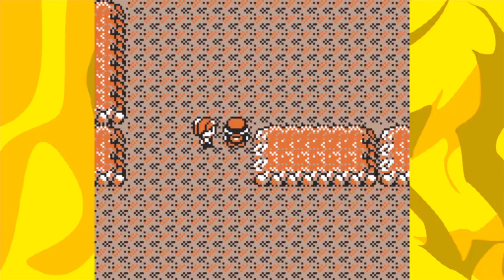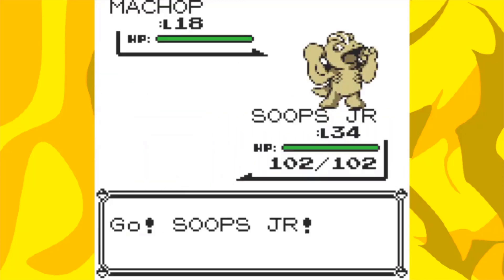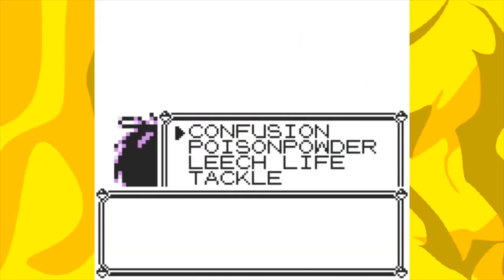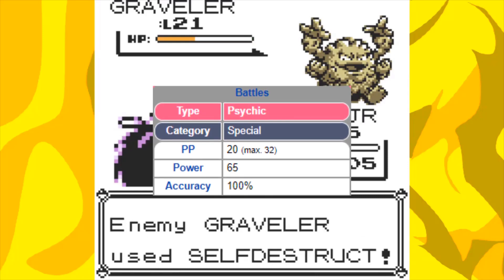The trainers with the Slowpokes were tough since they're pretty bulky and have Confusion, so I had to save before battling them so we didn't get sent out of Rock Tunnel multiple times. The trainer with the self-destructing Geodudes we just about beat, even learning Psybeam mid-battle — a significant upgrade on Confusion which helped out greatly.